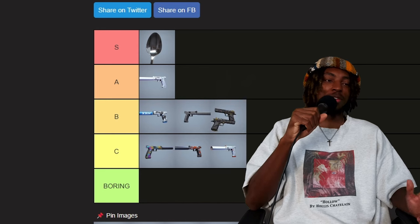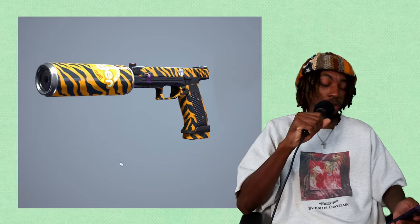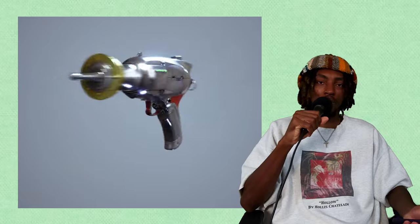Gold has got to be done in such a specific way for me to actually like it — it just ends up looking corny most of the time. Then we got the tiger skin with the fattest suppressor in the game. For the suppressor alone I'll give it B, but I still don't love the thing.